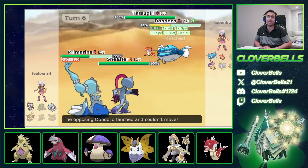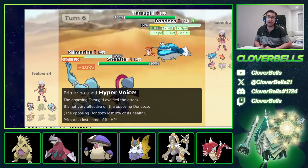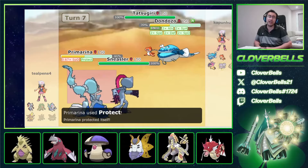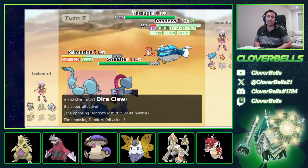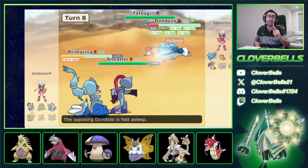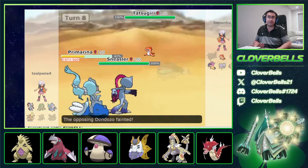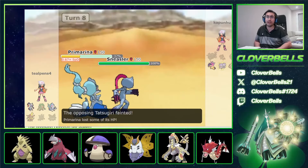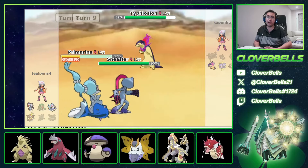Devastating, but not all loss — I have Sneasler here. He goes into Tatsugiri now. This is still fine at the end of the day because I still outspeed him. I can click Fake Out and Haze — which I should have done. But I went for Hyper Voice instead, calling it wrong with Typhlosion staying in. That's where Haze would have been really handy: Fake Out plus Haze. Two wrong turns, but I do get Dire Claw Sleep. Now I can remove Dondozo and Tatsugiri all in one turn — which is how you have to play Dondozo. Remove both in one turn.